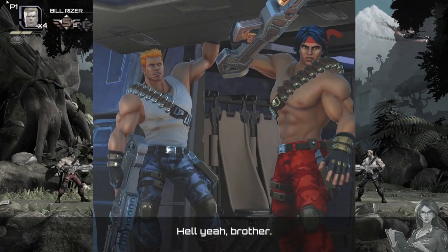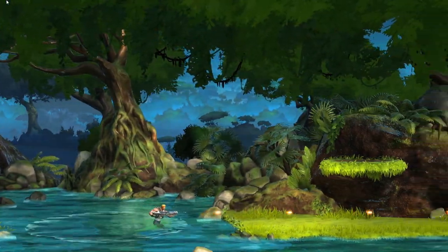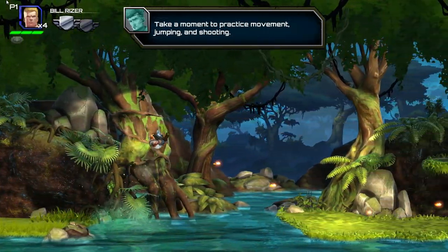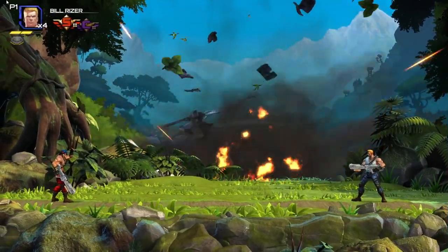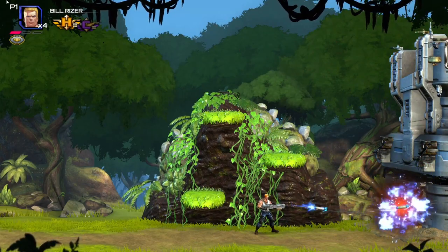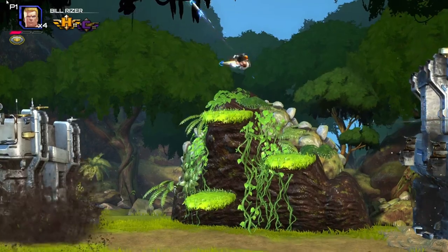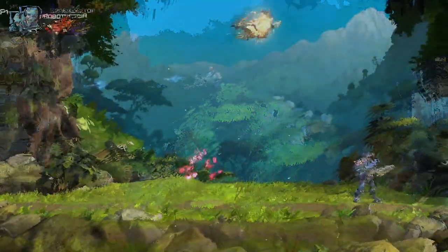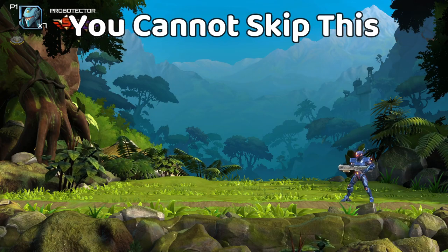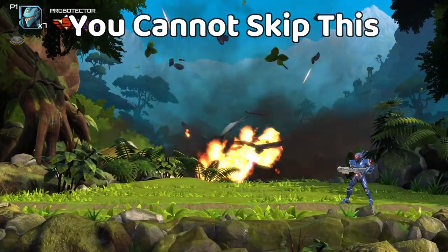Now let's take a look at the first level in Operation Galuga. We jump out of the helicopter into the jungle, which is actually pretty good — that's a traditional Contra scene, I have zero complaints. Next up, we fight some enemies until a helicopter crashes, lighting the scenery on fire. Then we fight the same generic enemies until we finally make it to the boss. Outside of the helicopter crashing, nothing really happens. And even this has problems — that scene goes on for far too long. Even in arcade mode, which cuts out all the story dialogue, this set piece just slows the pace of the game down too much.